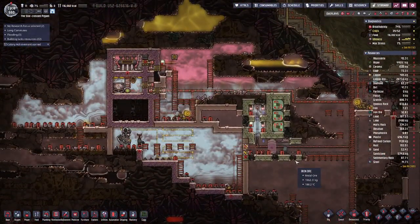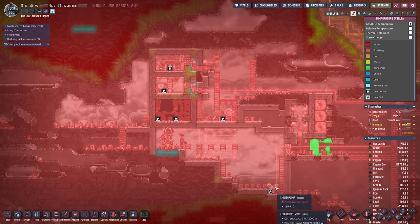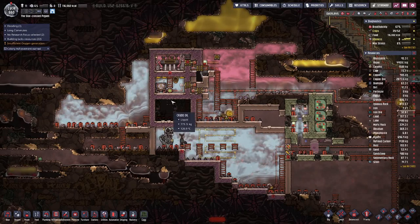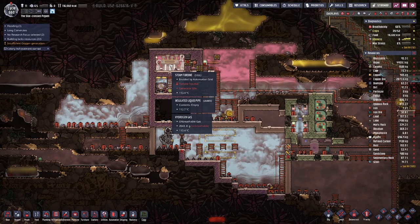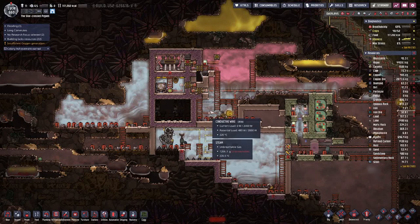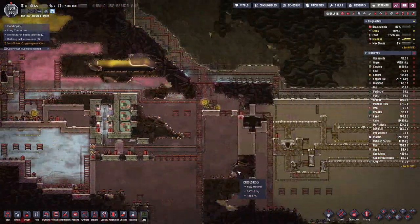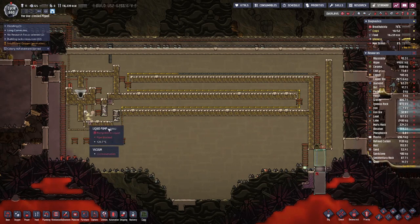Unfortunately down here it is not looking so good, especially on this side, because temperatures are just too cozy for the steam to condense into water, and even having a simple cooling setup does not work because the steam generator is too hot. I tried to rework this several times and every time I get a bit closer. However, on this side we are done with the setup for the petroleum boiler.